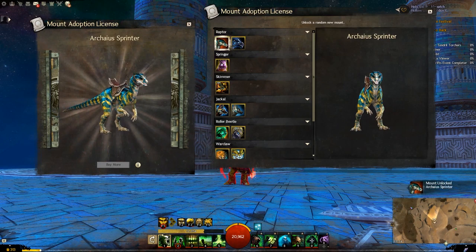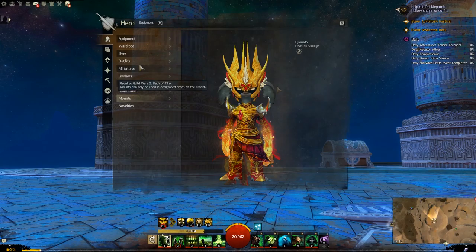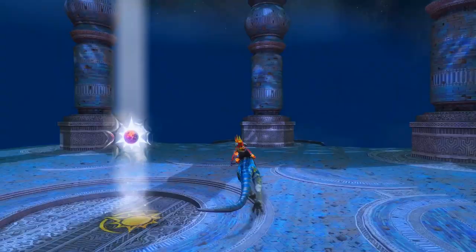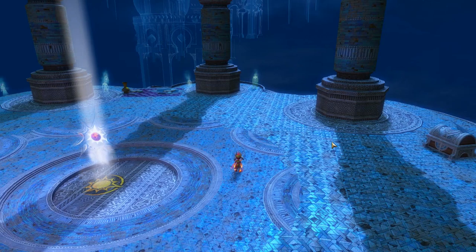Right, let's get looking at all of these new mounts. So first up is the Arceus sprinter - this is the default dyes, he's very skinny. Looks like a very fast raptor because of just the sleekness and the speed of him. I like the look of him. Does he have an engage skill that's unique? No, not really.